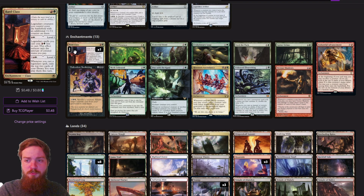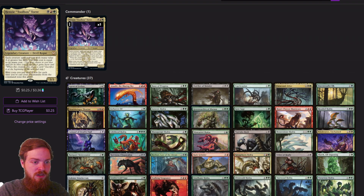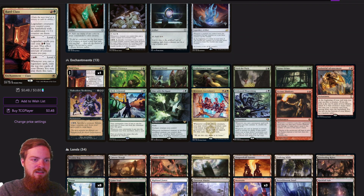The enchantments are pretty cool. Bard Class — since we do want to cast Henzie multiple times to get extra effect out of the Blitz cost reduction, the easier we can recast Henzie when he's removed the better. Bard Class at level 2 makes legendary spells cost a green and a red less to cast — this reduces only the amount of colored mana you pay. At level 3, whenever you cast a legendary spell, exile the top two cards of your library and you may play them this turn. A great way to reduce the cost of Henzie and get extra value when we recast him.